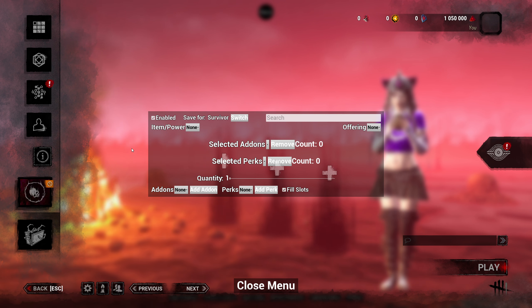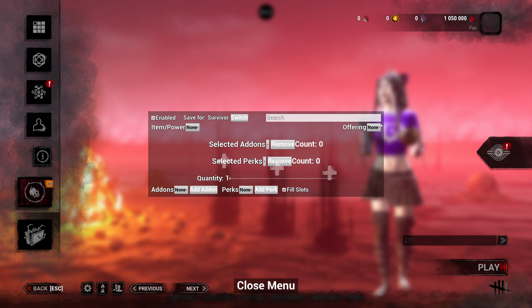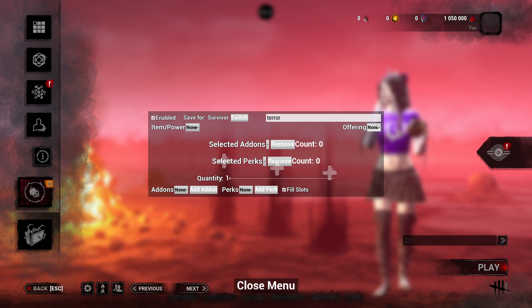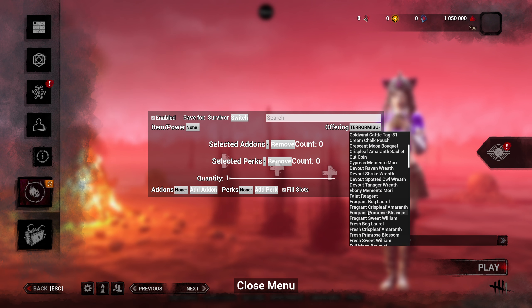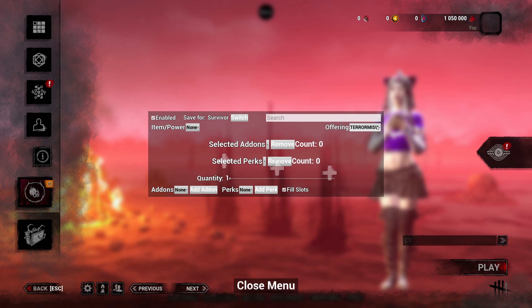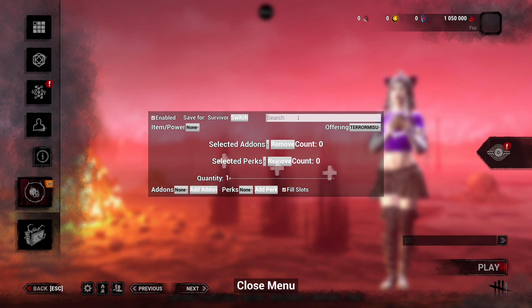You can switch between your killer and survivor to pick your perks. For the offering I'm going to put the Terror Masu — I'll type in 'terror' and select it. This will enable a lot of blood points for whoever's playing with me. You can put whatever offering you want — if you want to play a map over and over you have all your offerings here. I like the Terror Masu so it gives everybody extra blood points.